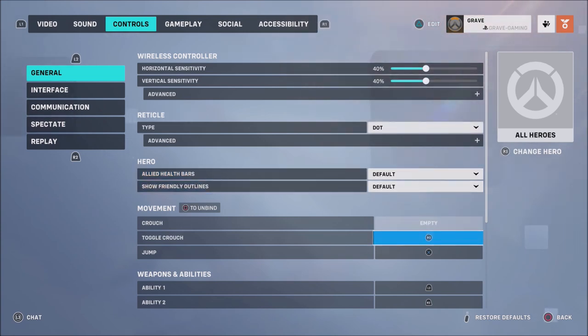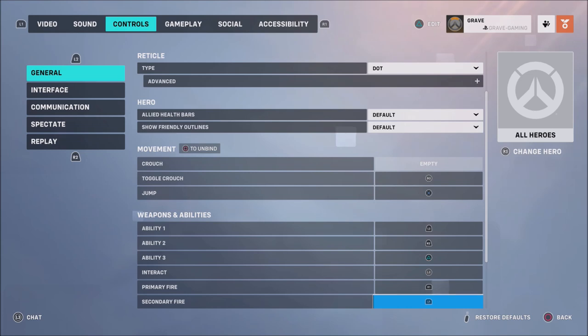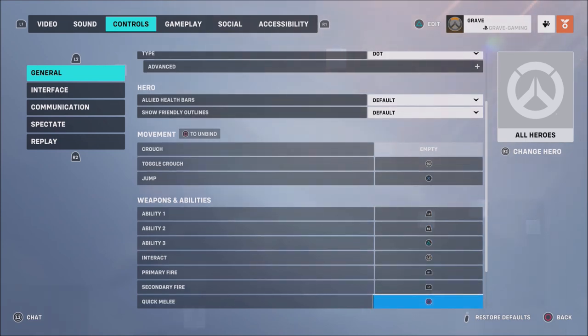You can change some of your movement settings here. Personal preference, but I changed my crouch to R3 and my buttons to shoot primary fire on R1, secondary fire on L1, and my abilities to L2 and R2. I always prefer to shoot with the top bumpers, and I changed my melee to circle — but you can map those however you'd like.